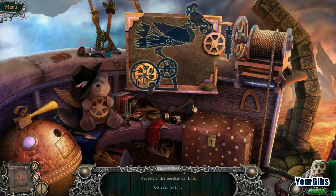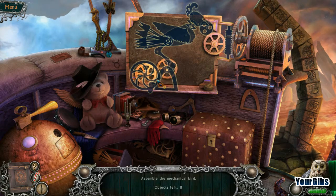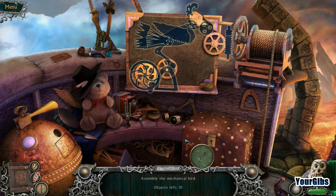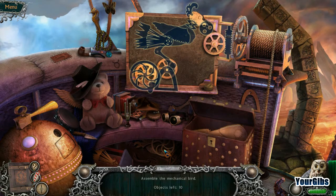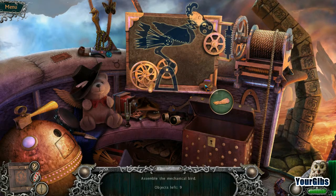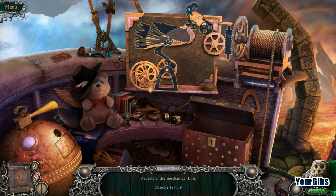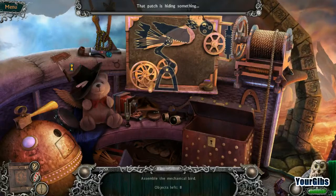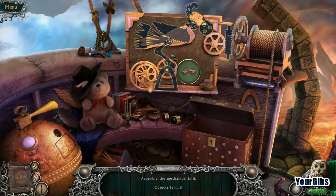Assemble the mechanical bird. Sure, I can do that. Self a key. Open says me. Looks like part of his body there. Figured how I'm going to get that open. Very different hidden object scenes and I'm liking it. This is really nice.